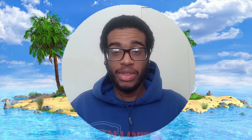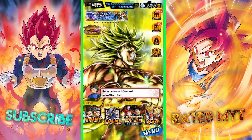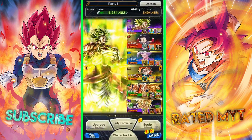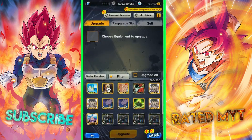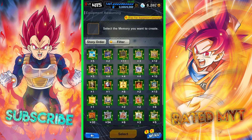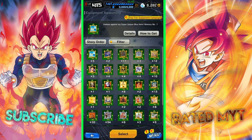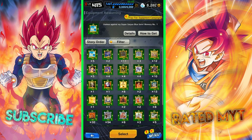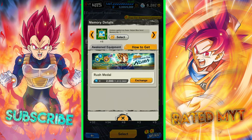Awakening your equipment is by far the most tedious task in the entire game, as it relies solely on RNG in order to upgrade your desired equipment. Here's a short video tutorial on how to do just this. Simply go to your characters, go to equipment, and then in the top right corner go to equipment awakening. Select which one you want to create — you get these items specifically from the dual or the exchange shop.